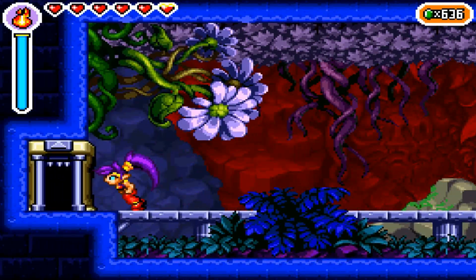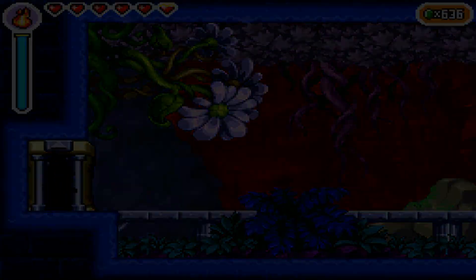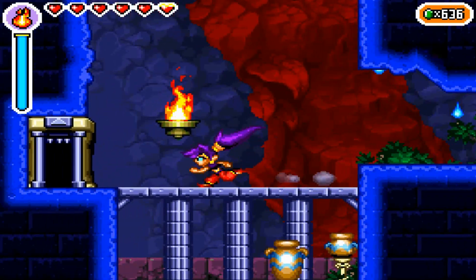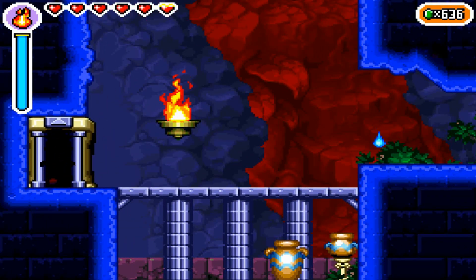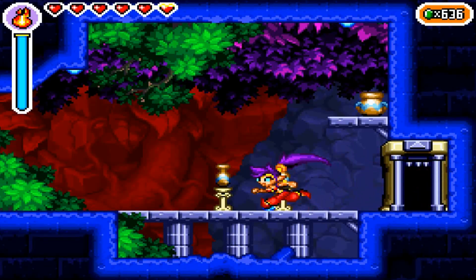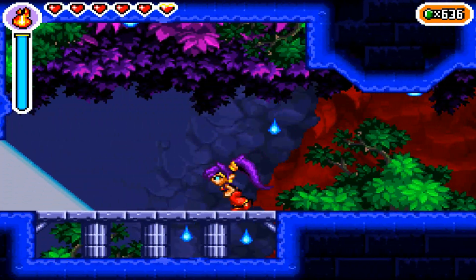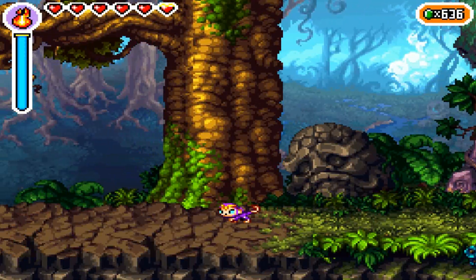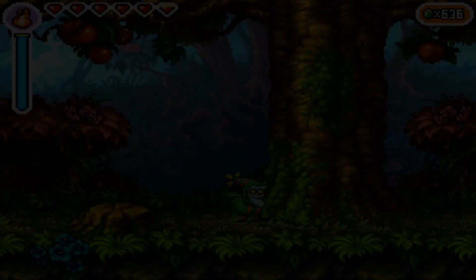We actually do have to go back to the Hypno Baron's room. But again, we needed that underwater upgrade that we actually just acquired, so it's not that big of a deal. We're starting to get everything. But before that, I think what we'll do is go ahead and head back to the desert area.